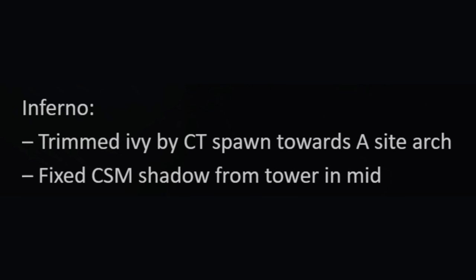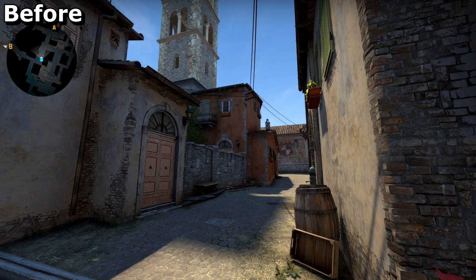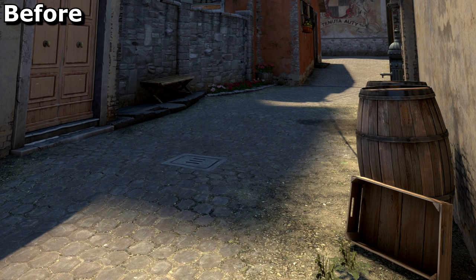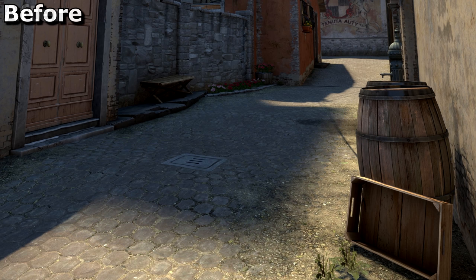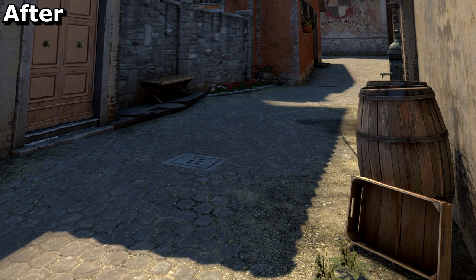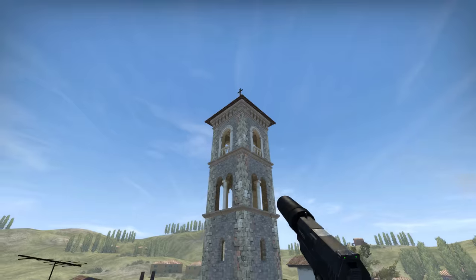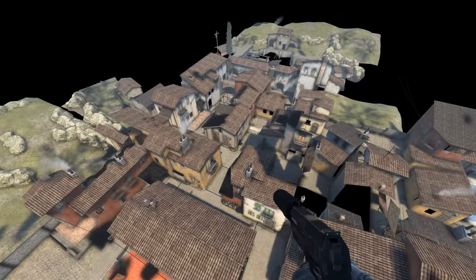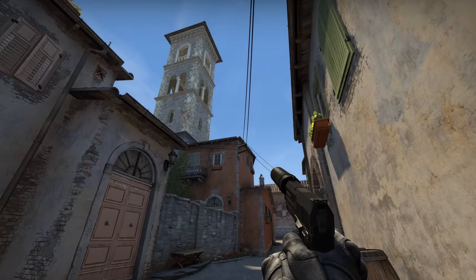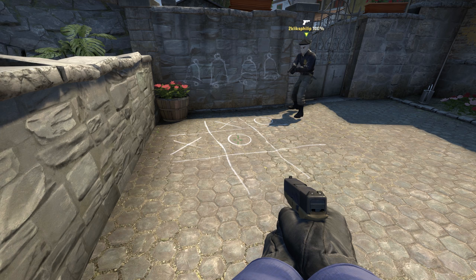Inferno may not look like it's had the most changes, but they're some of the most interesting. This ivy near CT spawn has been pruned back to make it stick out less, or to improve visibility. In middle, they've improved the tower's shadow — before it was a horrible blurry blob, but it now shows the roof tiles and better blends in with the surrounding shadows. This is interesting because the tower was in the skybox, meaning it doesn't actually exist, which is why there were shadow problems before. It's probably a matter of ticking a checkbox that has remained unchecked for all these years. And lastly, a game of tic-tac-toe has been added to T spawn, because those AFK teammates need something to do upon their return.